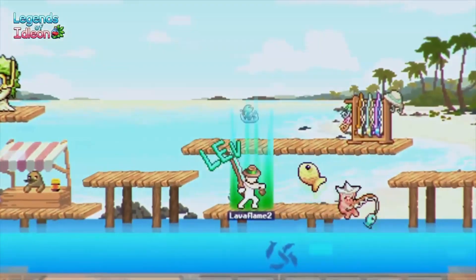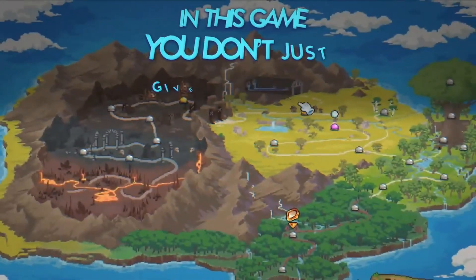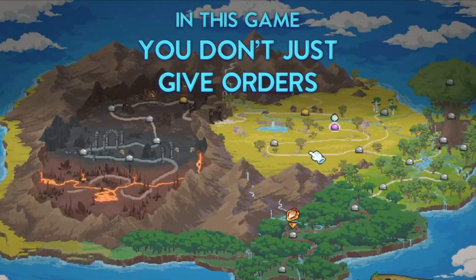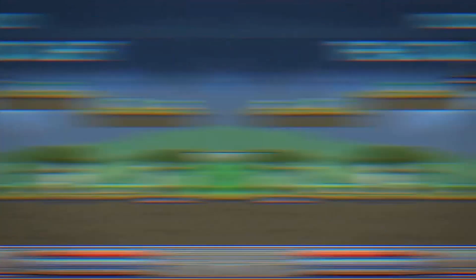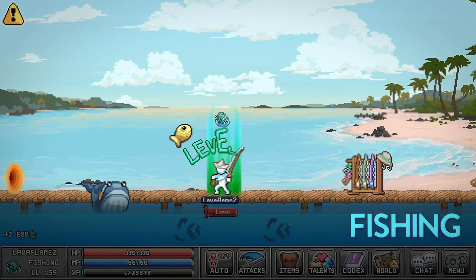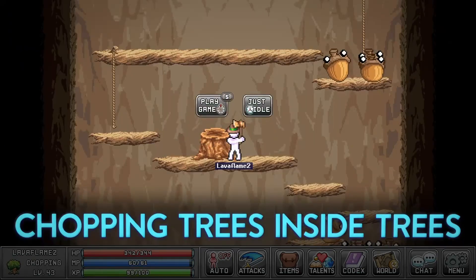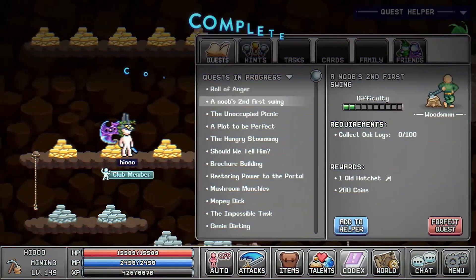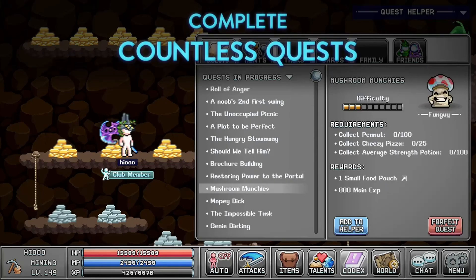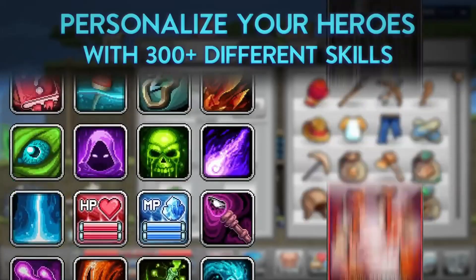The gameplay is a mix between RuneScape and MapleStory. You can create multiple characters on Eidolon and they all work together even while you're offline. You can sync your account with any Android device and continue playing on the go. There are basic skills just like RuneScape such as mining, fishing, and woodcutting, with the iconic 2D art style reminiscent of old MapleStory. I highly encourage you guys to try it out — use the link in the description to download it for free on Steam or Android.